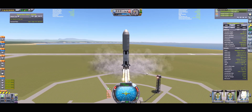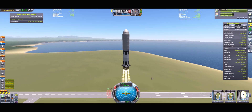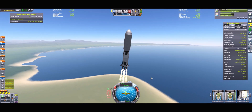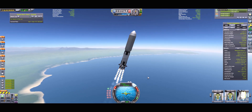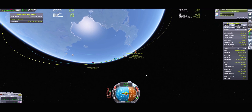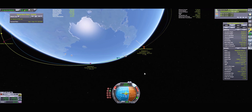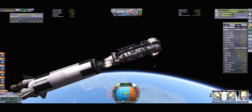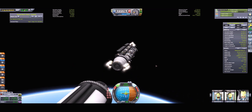Now I'm launching the second part, which features the actual base and the 12 crew members that will live and work on it. This base will do an orbital rendezvous with the first part that we just put into orbit. Once it gets there, it'll be able to dock with it and we'll be able to head off to Moho. Once I get out of the atmosphere, I can circularize the orbit, which also matches our velocity with the targeted vessel. Then I can abandon the launch stage and move in closer to the target using the RCS thrusters included on the base.